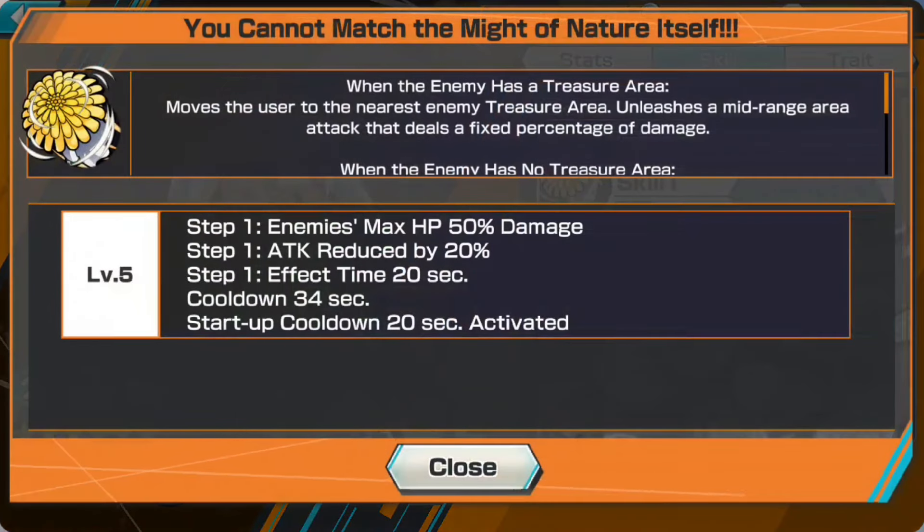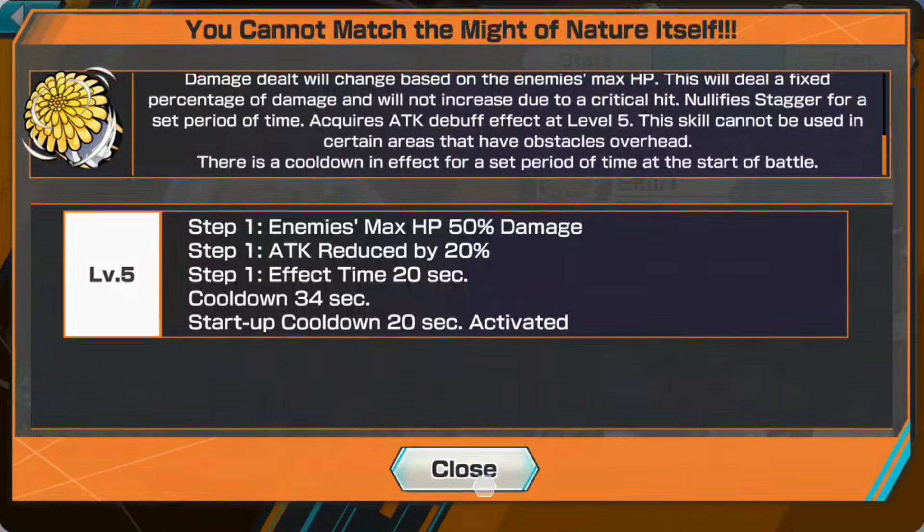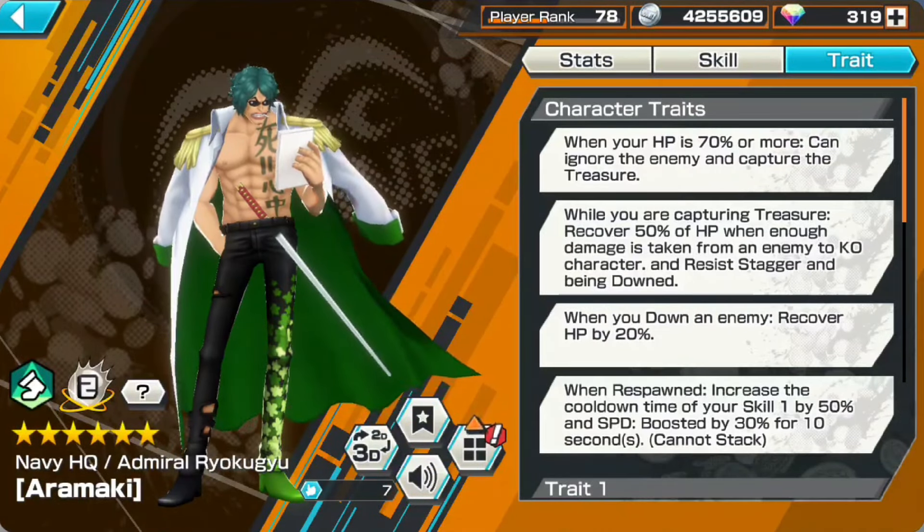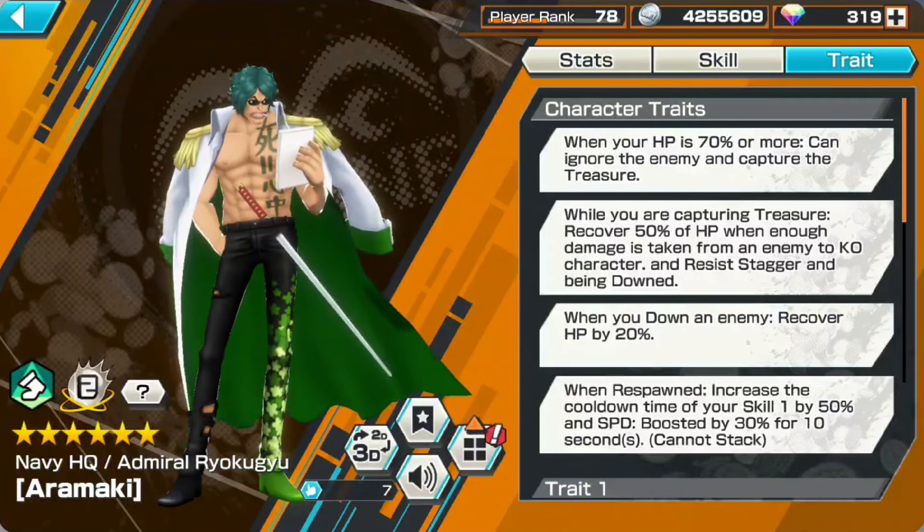Skill one will basically help you teleport to the closest treasure, and if you land and manage to hit somebody, you'll do about 50% HP damage to your enemy. It's essentially a defender killer skill — if you can hit a defender, it will pretty much kill them.